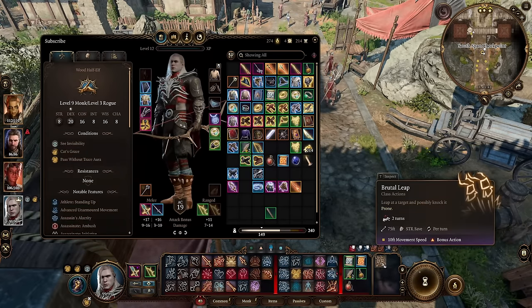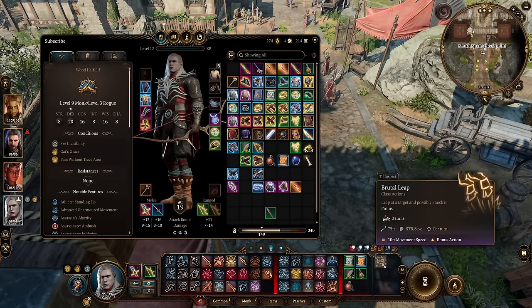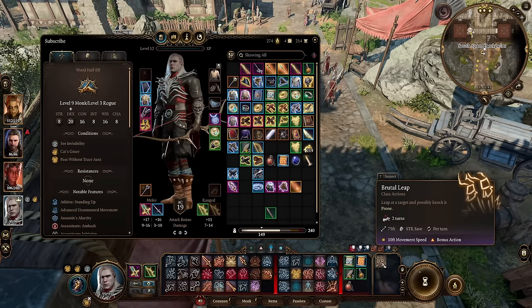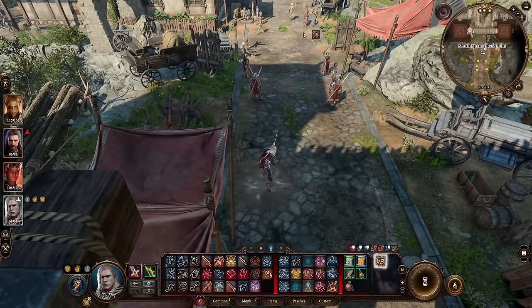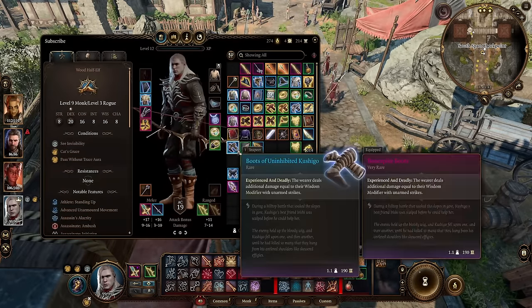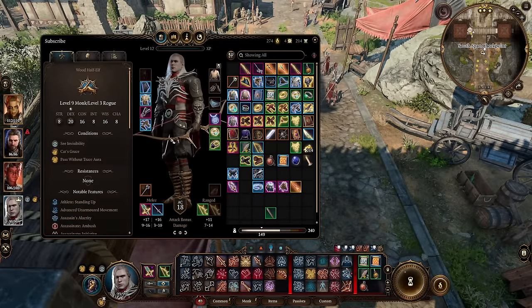This will also give you a cool ability called Brutal Leap — you can use it once per turn with a bonus action. It does a little bit of damage and knocks enemies prone. You can see my jump distance is insane — I have 75 feet jump distance. I can jump really far, but I like having the extra fist damage from the other boots instead.